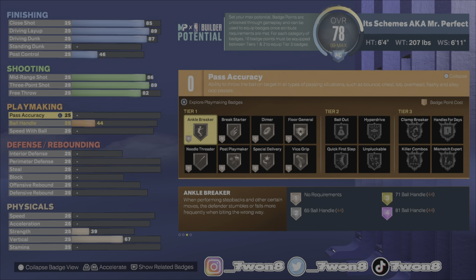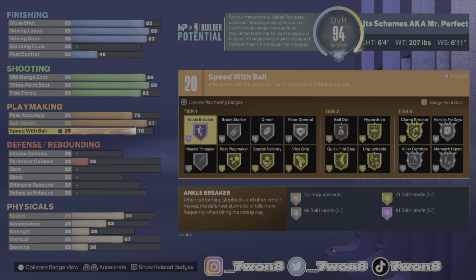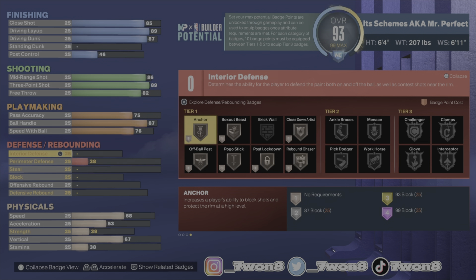For playmaking, we're gonna take our pass accuracy up to a 75 — we need that LeBron passing style, still elite in Season 6. Ball handling up to an 87, we need to be able to triple speed. Speed of ball up to a 76, and that gives us 20 possible badge points for playmaking.